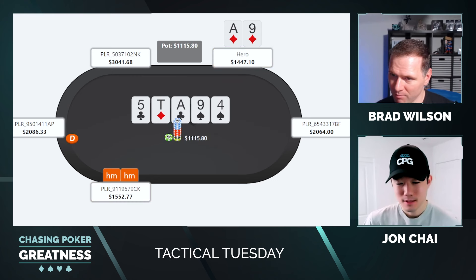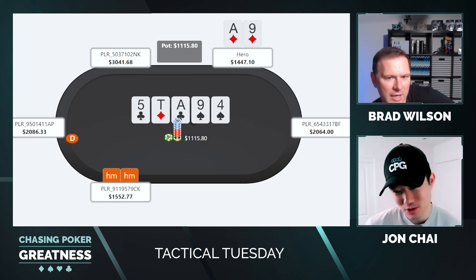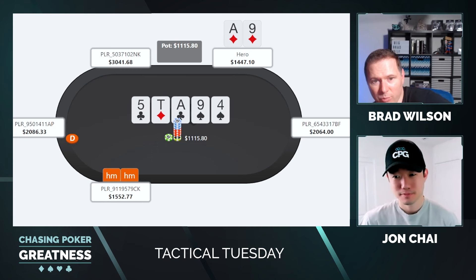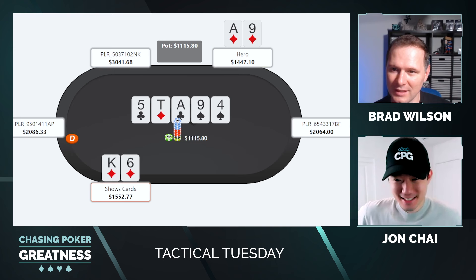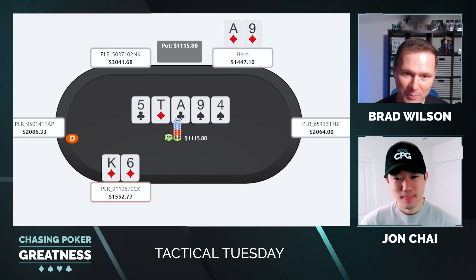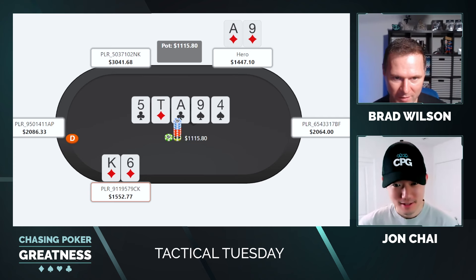The downside to calling with this type of hand is you don't get to deny equity from their draws the way Coach Brad's check-jam strategy would. But on the flip side, if they're the type to just barrel off on the river, this gives us a pretty comfortable hand to call all three streets. And I'm guessing this is going to end poorly for my strategy, and then they'll jam some kind of bluff — I'm beginning to suspect I got drunkenly set up. We check, villain checks behind!